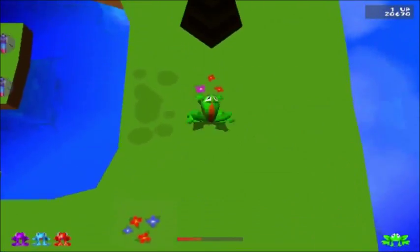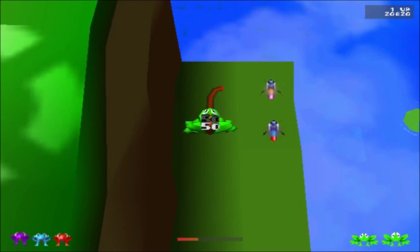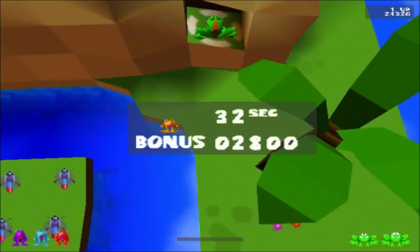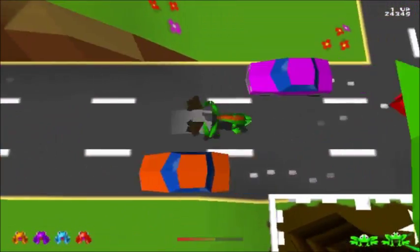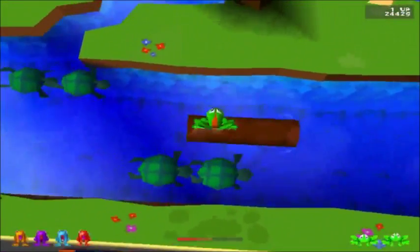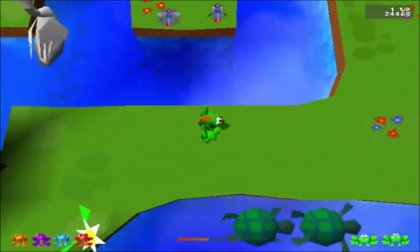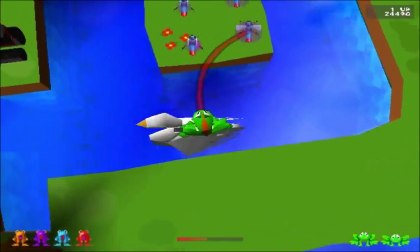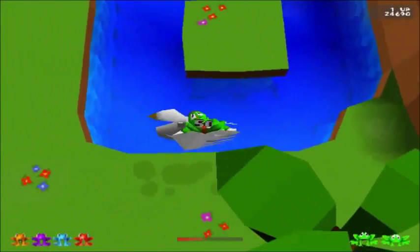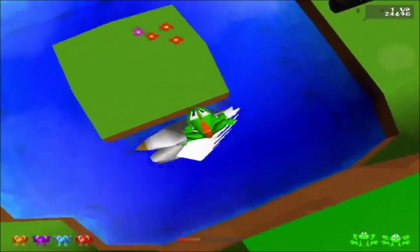Alright, take it slower this time. This time those two lands are connected. You'd think they'd be separated in the harder version of the level, but nope. Thank you. Finger off the super hop button. Is that a swan or is that a gander? Nope. Not gonna risk it.